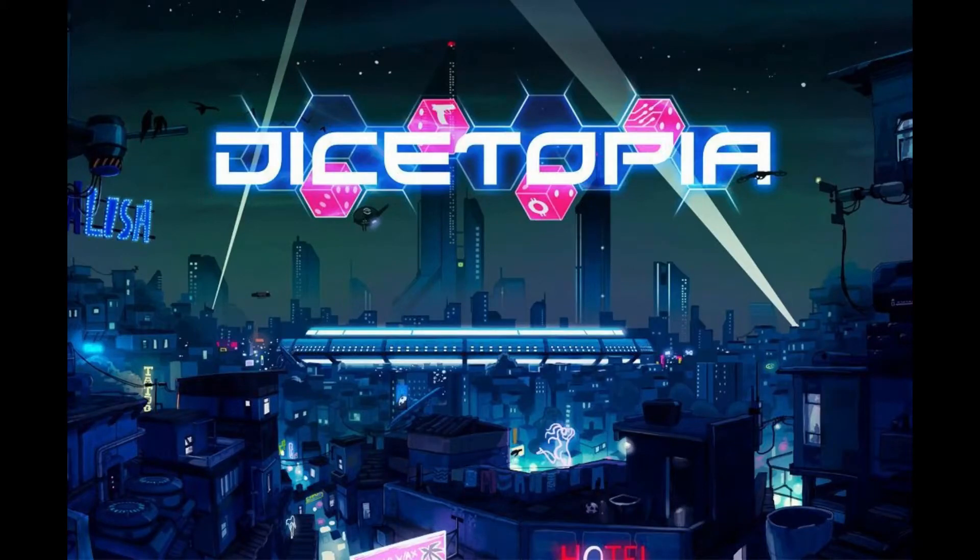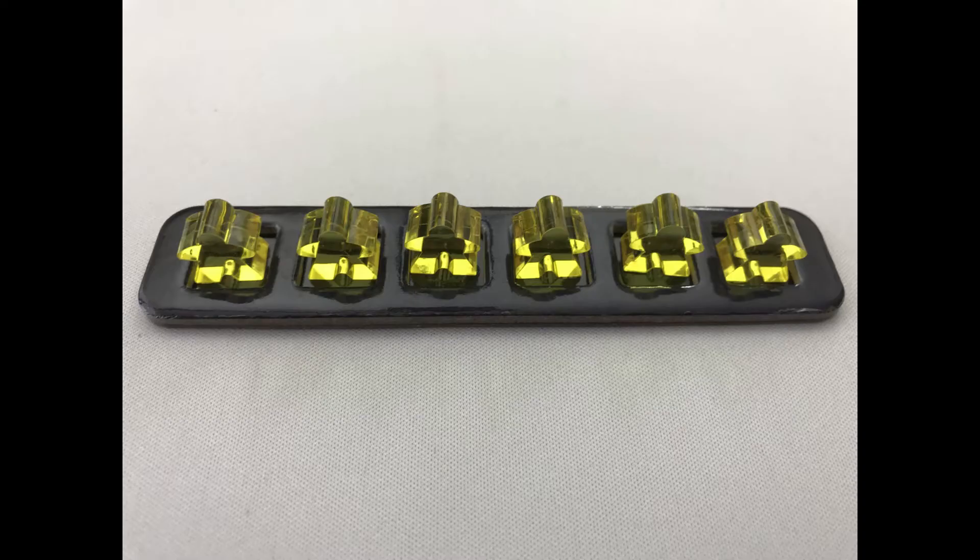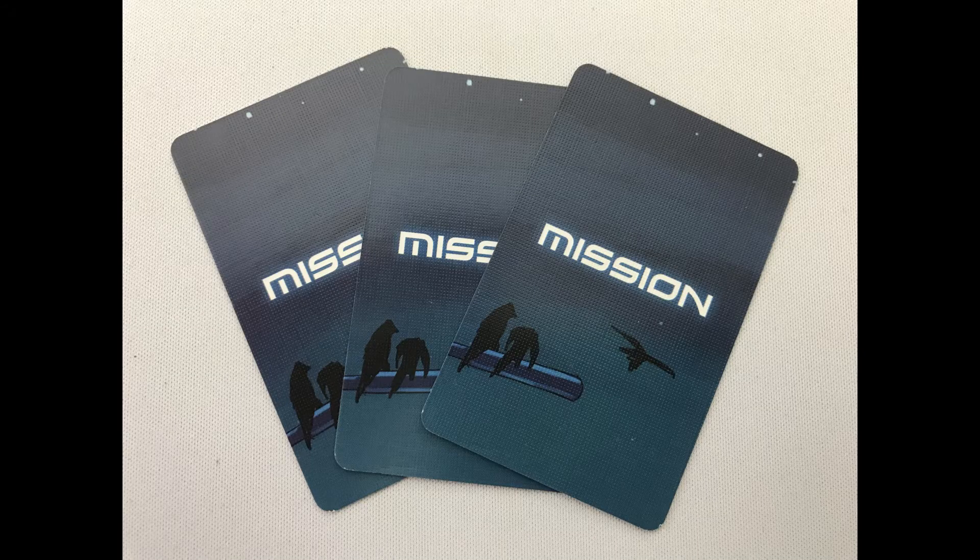This is a game for 2-4 players, plays in about 30 minutes, is designed by Tobias Hall and published by All or None Games. You play a faction vying for control of Dystopia, scoring the most points by dominating neighbourhoods with your agents and completing secret missions to win.